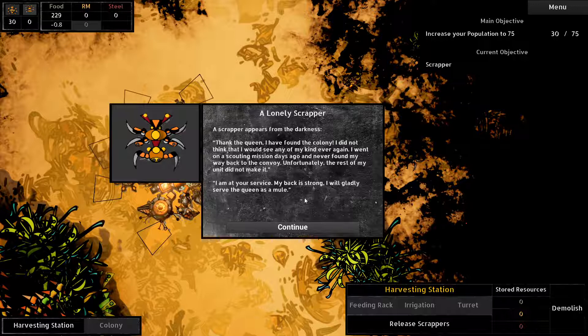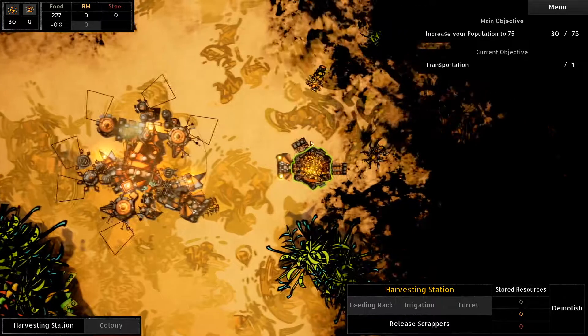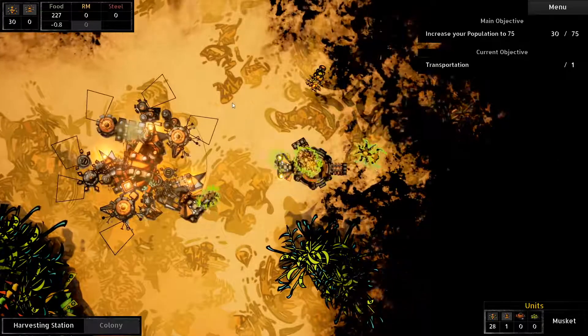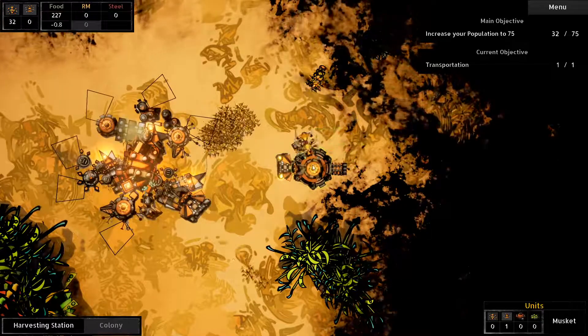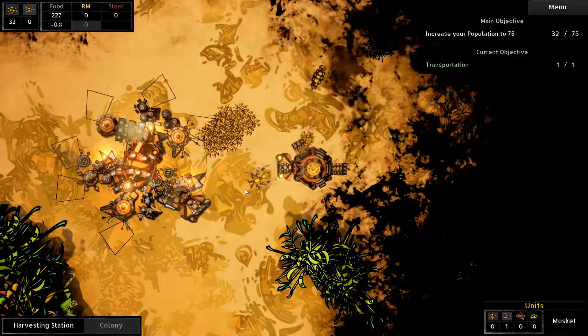I did not think I would be able to see - at your service. Okay, you can assign scrappers to harvesting stations and they'll transfer resources to your colony. Simply select your scrapper and right-click on the harvesting station. Where are you, buddy? Oh, this guy also gets selected. There you go, resources please! Oh, that's pretty cool.